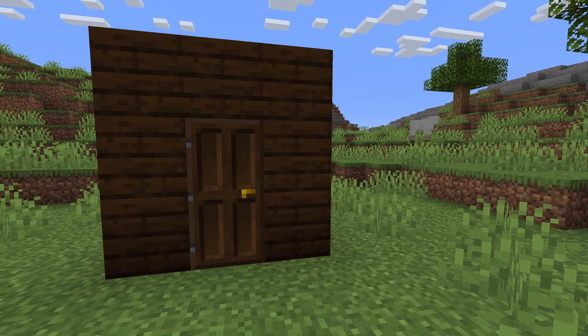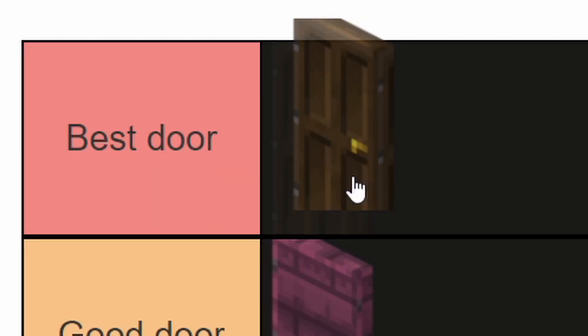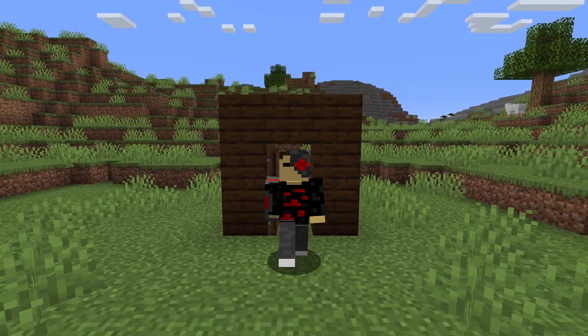Dark oak door. Now this one's very controversial, but I mean, it's obviously a best door. Disagree in the comments if you want to.